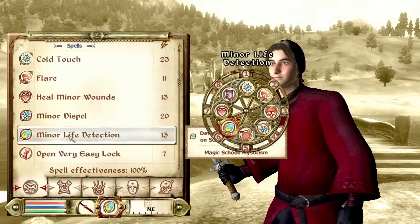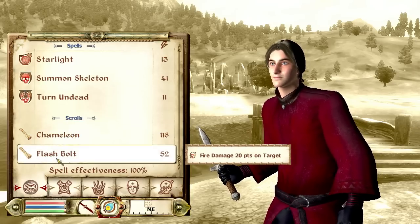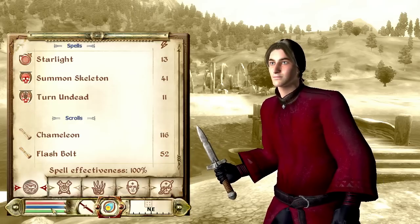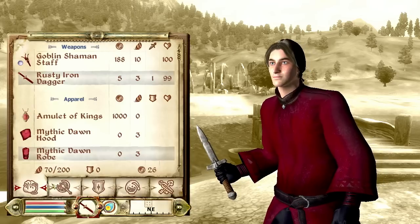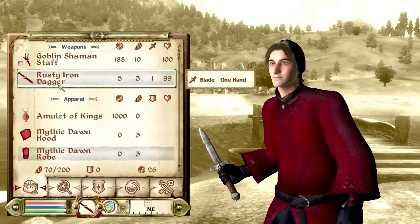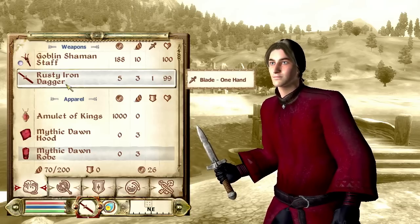I have some scrolls here — Flash Bolt in particular is going to be handy because I'm expecting to have my magicka drained out fairly quickly, so that's going to help me out. Speaking of low magicka, the Golden Shaman Staff is also going to help there. But I am wielding my dagger as my primary weapon because I'm expecting to use my poisons a lot more frequently.